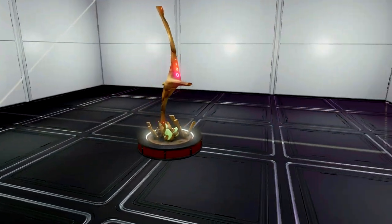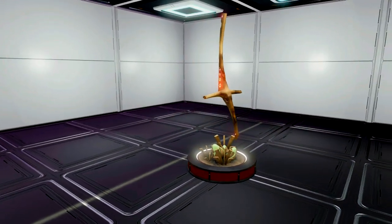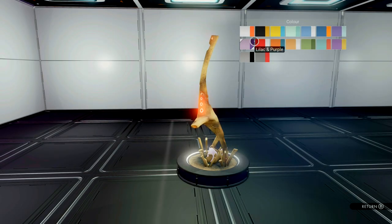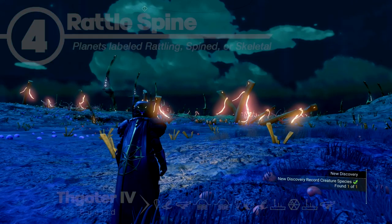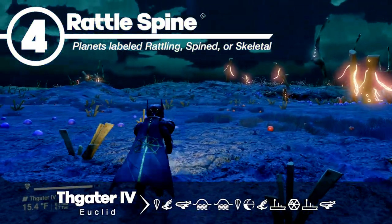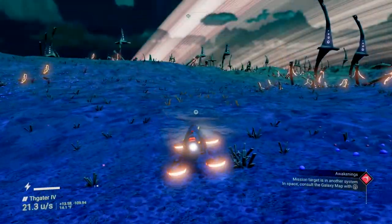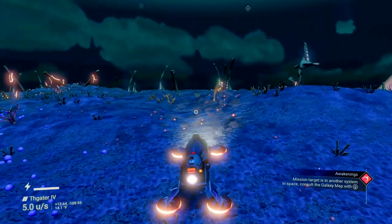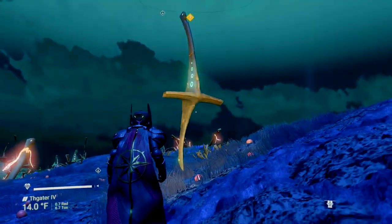Number 4 is the Rattlespine. They do boast a little bounce, but the only thing you can really change on these, color-wise, is the base. These are on planets labeled Rattling, Spined, or Skeletal. Kind of like the caucashroom, these are floating in space and they're fairly small. Generally it seems like they're spread out a fair bit, so it can be a challenge if you do need a bunch of them.